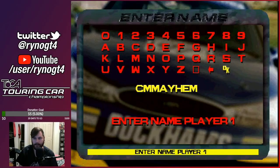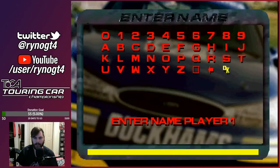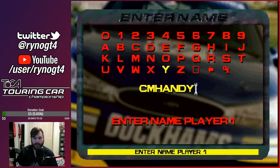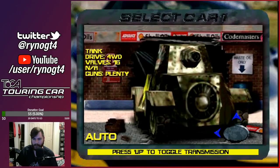First is CM Mayhem — Cheat Mode Enabled. What that does is it's going to make the AI incredibly aggressive. As well, I'm going to activate CM Boost Me, which gives everyone a big power boost and we go a lot faster. Another thing I'm going to activate is CM Handy. You'll see what that does when I go on the track.